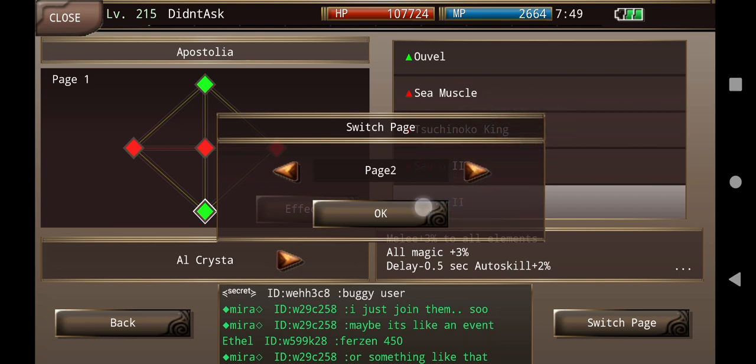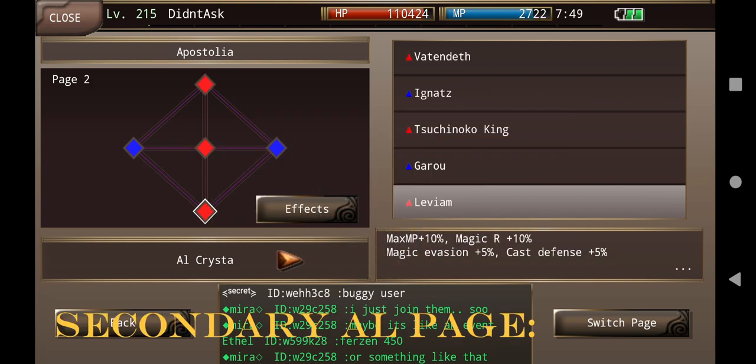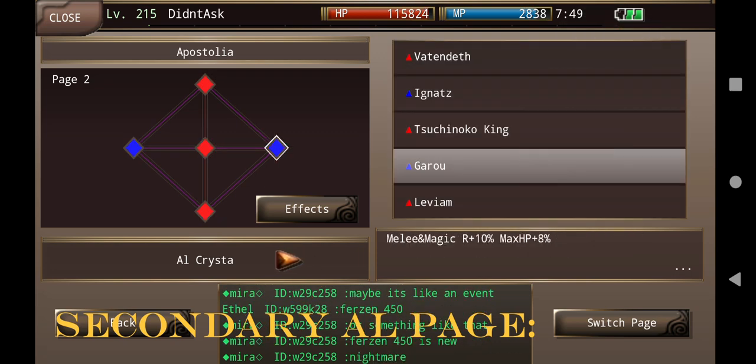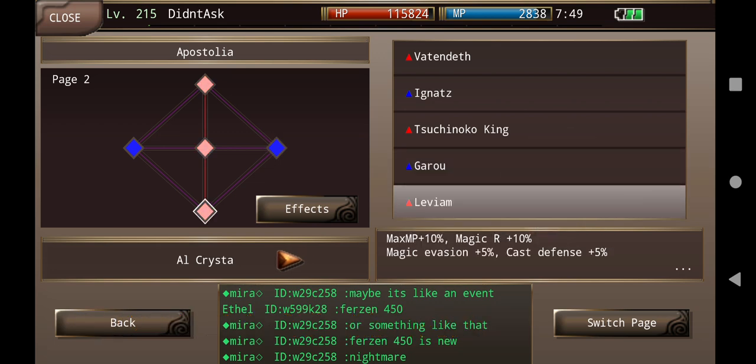Now let's go to my page 2. My page 2 is a mix of resistance and magic resistance. So we have Veit and Death, Ignatz, T-King, Garo, and Levium.